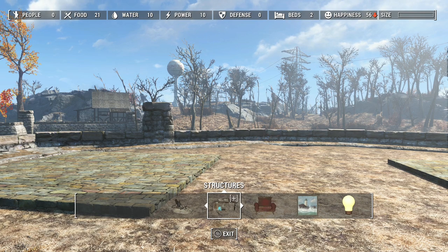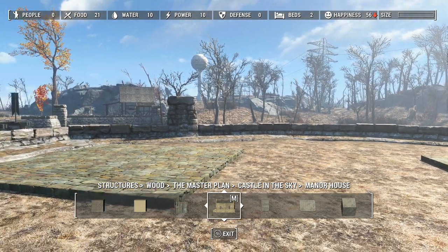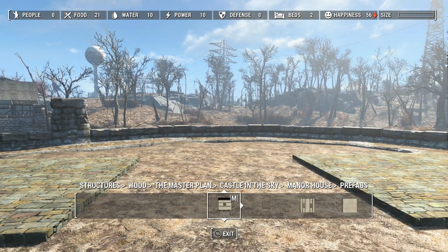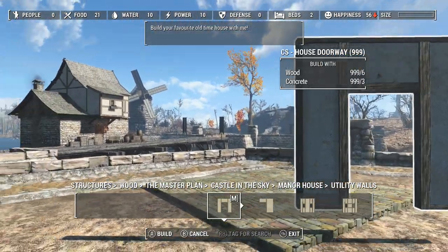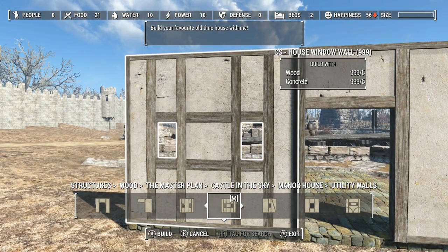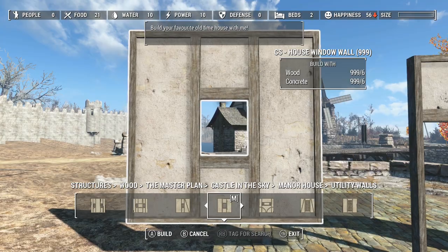I'm gonna go ahead and get into build mode - Castle in the Sky, master plan. We're gonna go to the manor house. I've already stuck these floors in. I think I'll go with those floors - I did wood in the house over there and cobble in the other, so I'll go with these for these little houses. They're gonna be one-level houses and I want my doors on the inside centered. I'll put a little window - I like how that one looks with the bigger window.